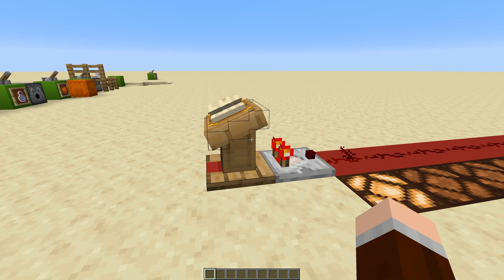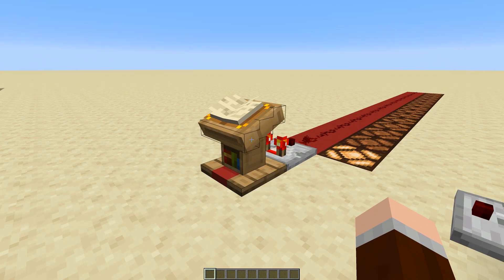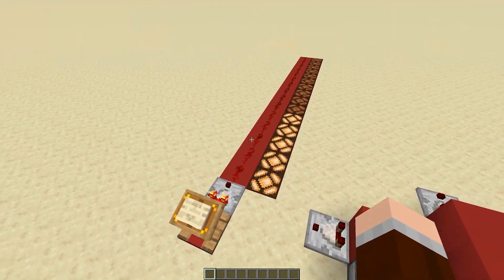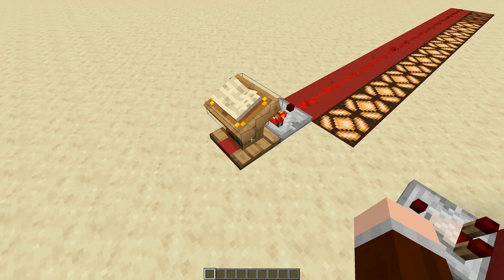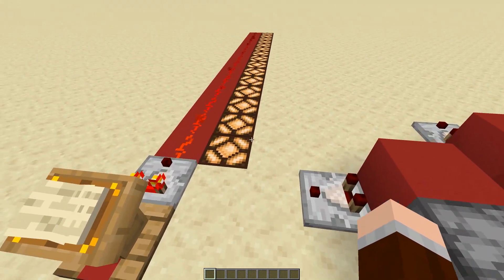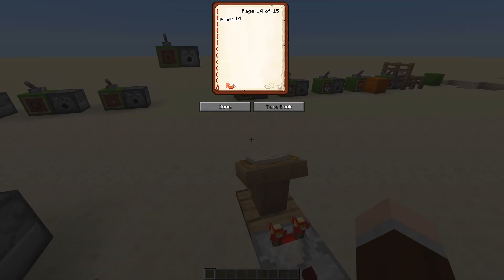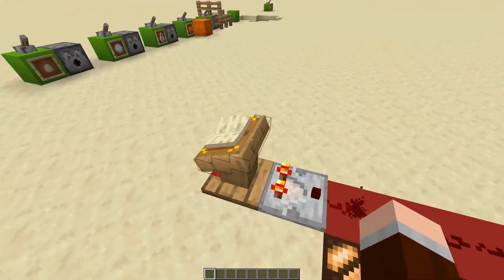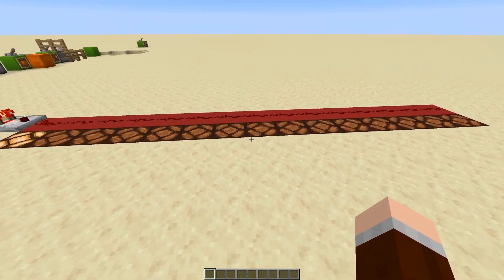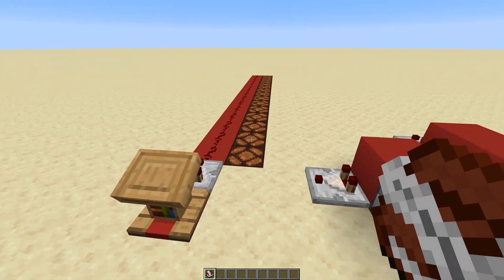The next thing I wanted to add to the comparator video is that it can interact with lecterns, which were added in 1.14, which came out just a few days ago. How it works is it looks at how many pages are open and adjusts the redstone signal accordingly. For example, if you have 15 pages and the 15th page open, this piece of redstone will be lit. If you have the first page open, the first piece of redstone will be lit and none others. If you have 30 pages and the 15th page open, it will be somewhere in the middle. And if the book is not in the lectern anymore, it will be set to zero.